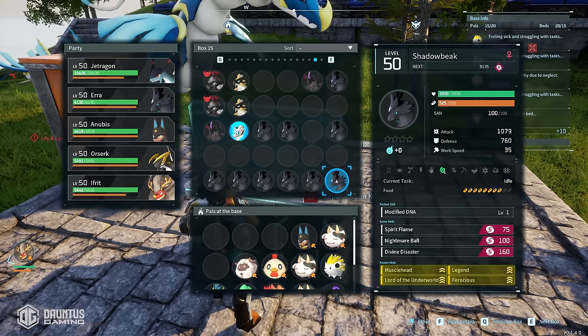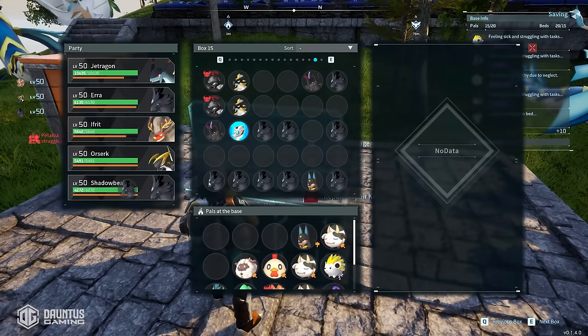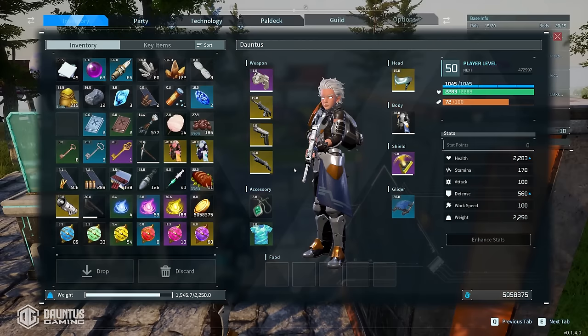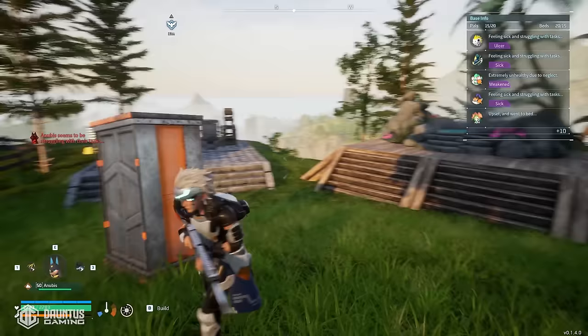Fill up your party with all your level one Shadow Beaks, go kill a boss, and they'll all be level 50. Then come in and look at their stats — they're all different — and pick out the one with the highest stats that you want. That's the one you infuse all the others into. If you have extras, give them to your friends. I gave my brother a perfect Shadow Beak, Blasmut, Orserk, and Anubis, and then he can use those to speed up his breeding process on my server. Once you get it, keep going so you can have pals to either give to friends or use for the Pal Condensation Machine.